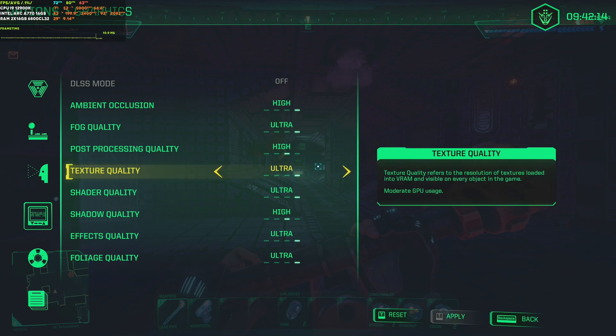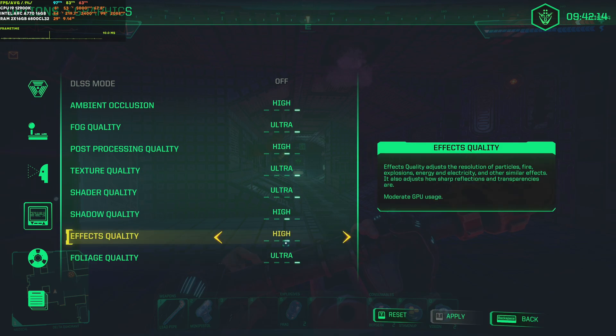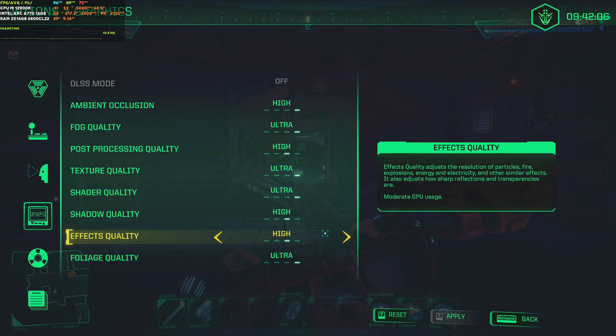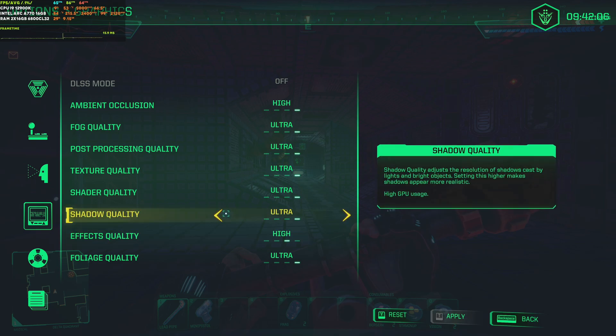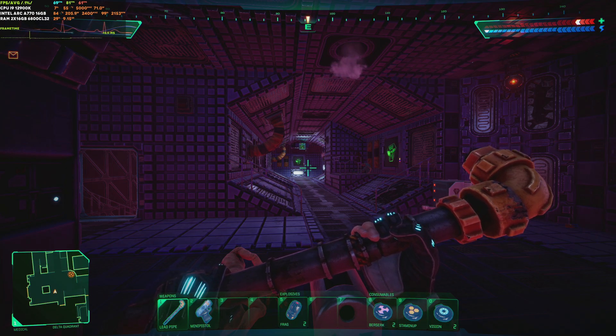Setting shadows to high — look how much the FPS goes up, like 20 fps in the menu, which is insane. Post-processing set to high gains us about another 10 fps, which is interesting. Foliage can stay at ultra — not much of a difference. Effects can also stay at ultra. With these settings we're getting about 82 fps when the lights are turned on, versus 60 before at max. Turning post-processing back to ultra drops FPS a bit, and shadows back to ultra causes a massive drop — so I recommend keeping shadows at high.